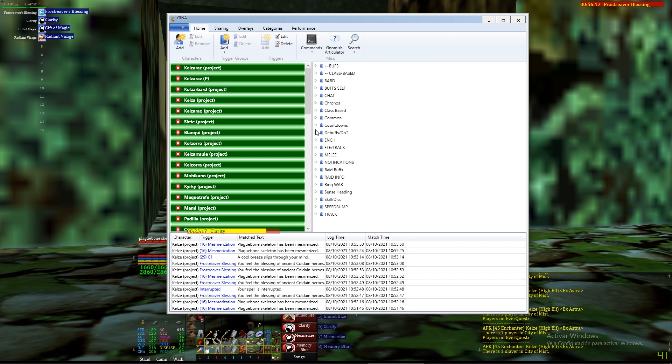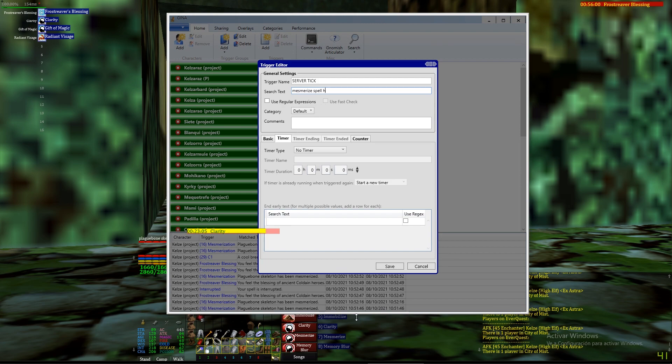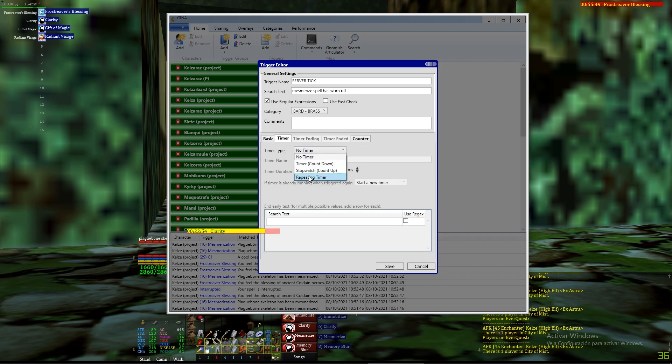So how are we going to do this? We go into GINA, Notifications, New Trigger, name it 'server tick', and we are going to search for 'mesmerize spell has worn off'. We are going to send it to a bar - Barthras for example - and we are creating a timer type: repeating timer for six seconds. We want that whenever a new trigger appears, it restarts our timer.